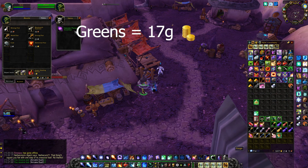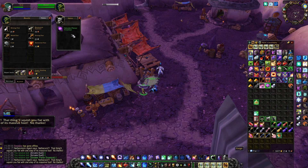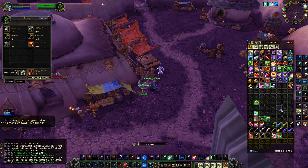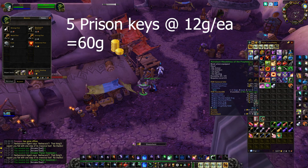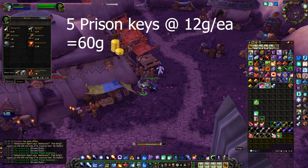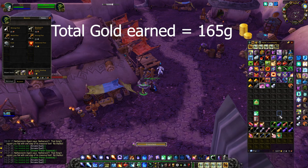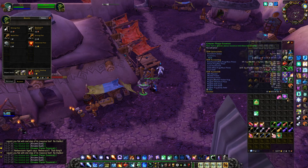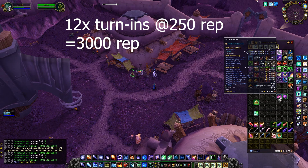And lastly, we did get 8 prison keys. Assuming a standard amount of 5 keys this hour at 12 gold per key, that's an additional 60 gold from the keys. So if you add all that up together, that makes 165 gold. We also got 123 Zaxxas Insignias, so if you turn these in for rep at 250 rep per 10 insignias, you would get an additional 3,000 rep for the Consortium faction in this one hour.